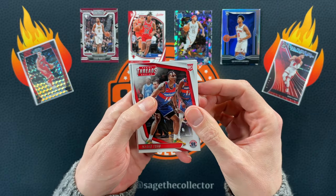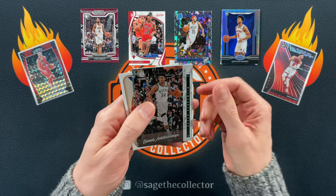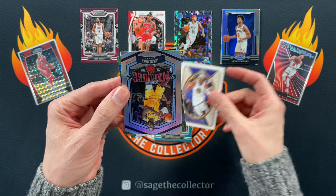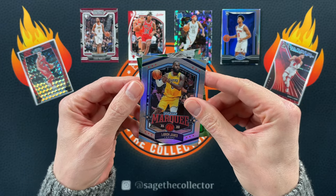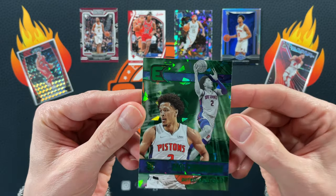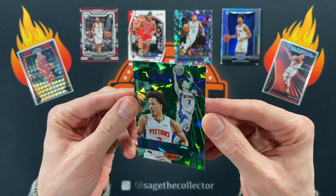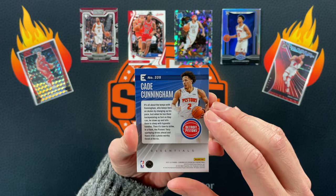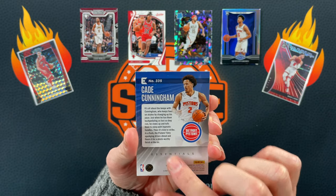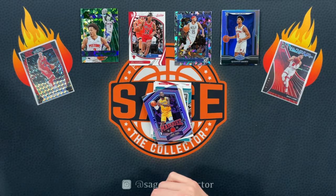Isaiah Todd, we got Davion, got a little Giannis Book Knight. Oh, we got another green ice — holy cow! Moses Moody, LeBron James, and our green ice is nice. Wow, off to a hot start. That surface looks good and that corner is kind of iffy, so I'm probably not going to send that to PSA, but that is a sweet looking card.